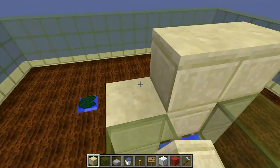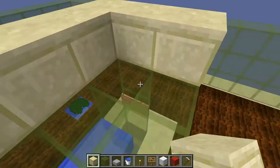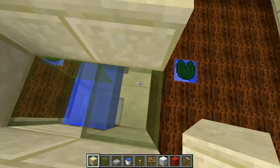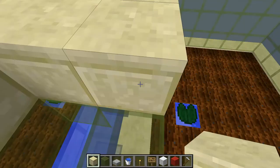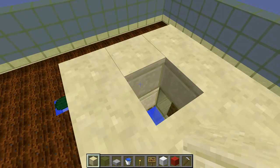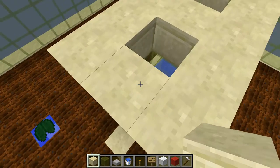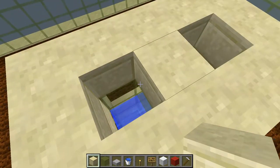Now we will place another layer completely of building blocks, because that is the level where the next ground level for the next level of the farm will be. And now it's time to place the first villager. You can just make him fall from above.